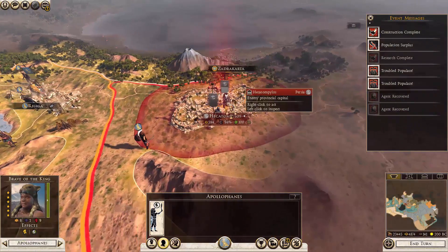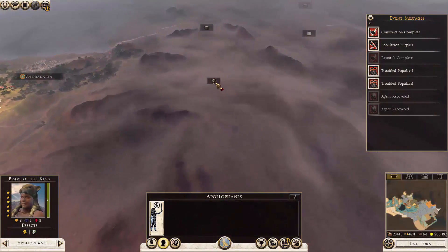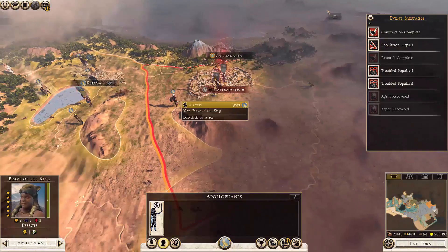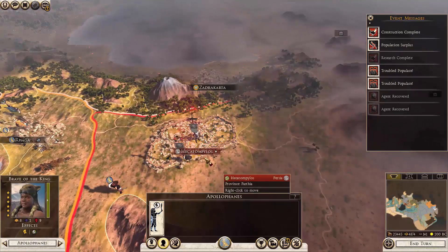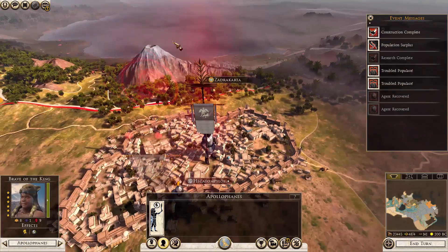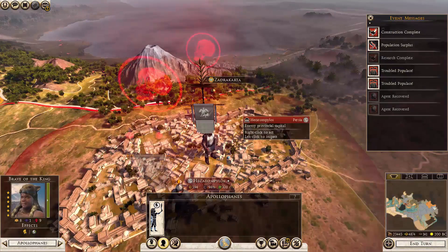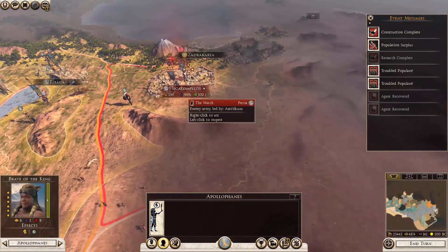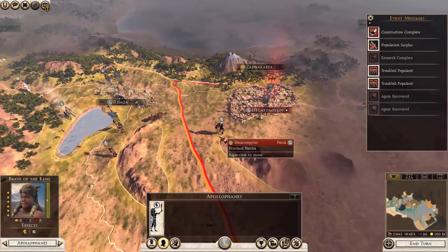Persia has two cities, I believe, or probably even more. I'm not sure about who owns this city here and I'm going to pay them a visit to find out, but I fear this city is the last one. If you can see this reddish skull hovering above their head, that means they are suffering attrition from starvation, so they probably don't have many cities left and they are almost done. Let's just finish them off.